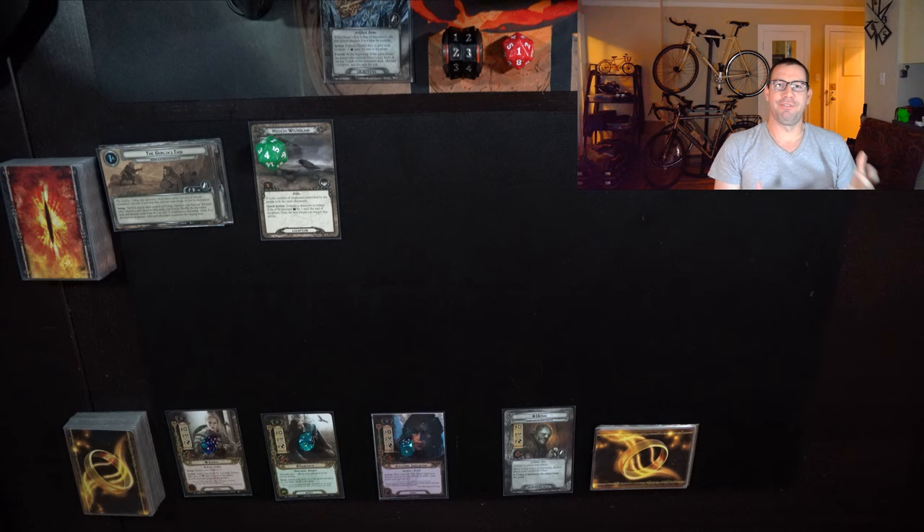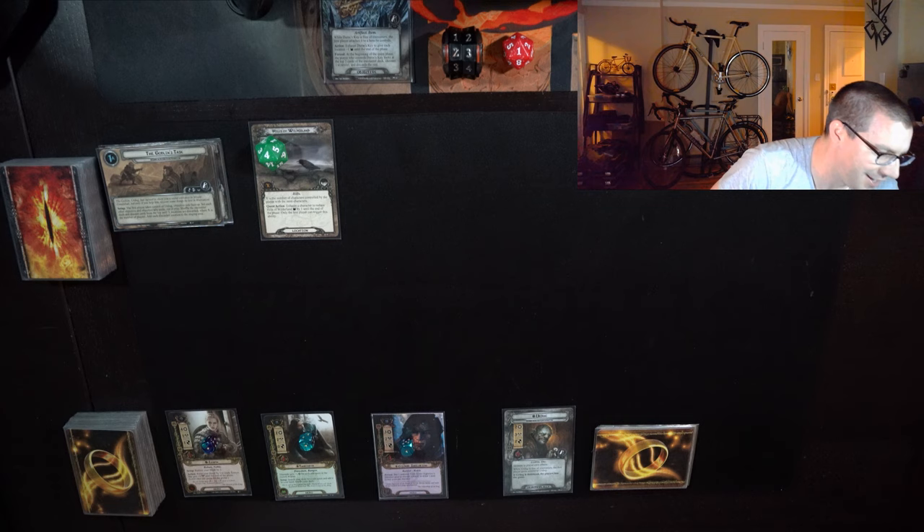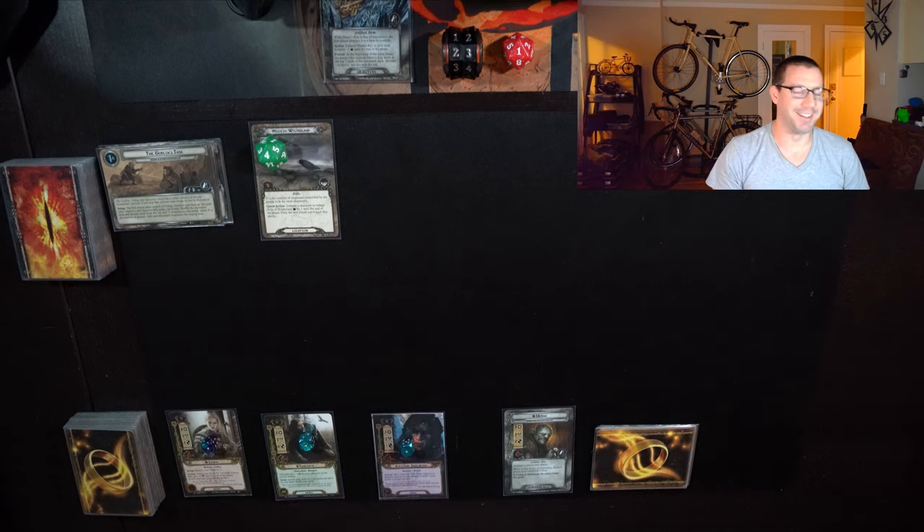We do still have some item attachments that can go on our Ent allies. Hauberk of Mail on Durn Dingle Warrior actually turns them into very effective defenders, which can come in handy for this scenario that I'm playing — Roam across Ravanian, or something like that. There's a word in the middle I never quite remember.